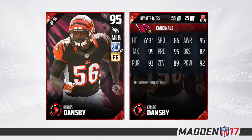Up next we have a linebacker — Carlos Dansby, headed back to the Arizona Cardinals. He's been in the league for quite some time and is still an absolute beast. His 85 speed isn't great for a user middle linebacker at this point in the game, but if you're not somebody who users their middle linebacker, this guy has great attributes: 95 awareness, 92 hit power, 95 tackling, 93 pursuit, 95 play recognition, and 89 zone coverage. He will do a great job for pretty much any defense.